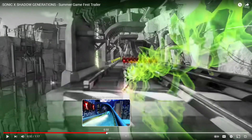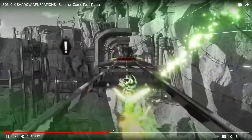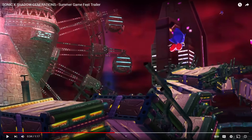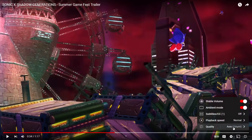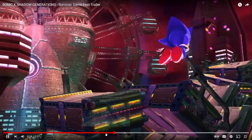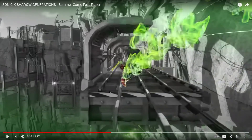Now here's something I am liking. Shadow can actually use his chaos abilities. We already knew from the first trailer that he has chaos abilities because in the announcement trailer from State of Play, he's throwing chaos spears at the BioLizard boss. Not only do we have chaos spear, but we also have chaos control. This is clearly chaos control that he's using here.